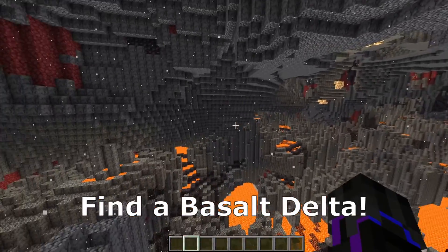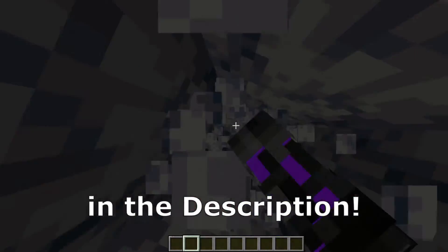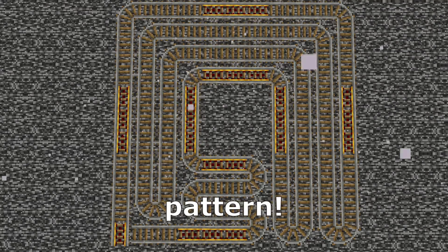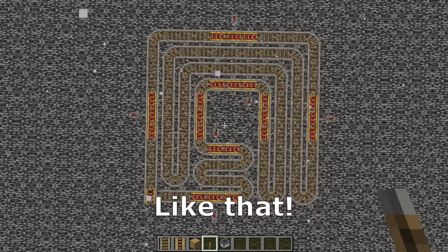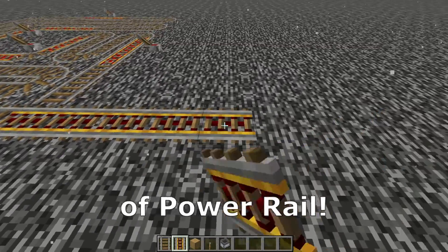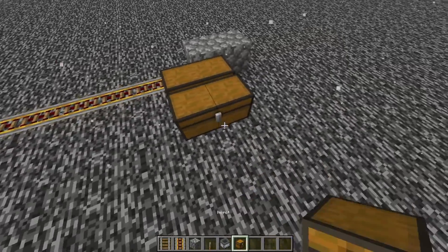That's the old material. Firstly, find the basal delta and go above the bedrock. I'll leave a tutorial in the description. Stop the video and copy that rail pattern. Place a lever to each power rail and power it like that. From here, place 18 more pieces of power rails like that, two building blocks, and some double chests here.